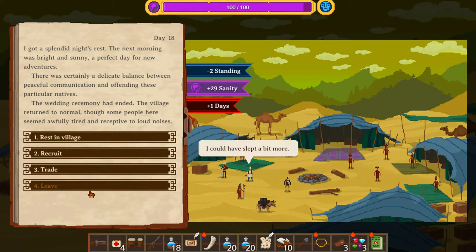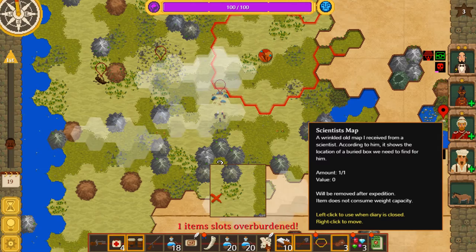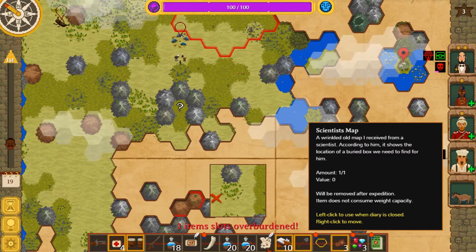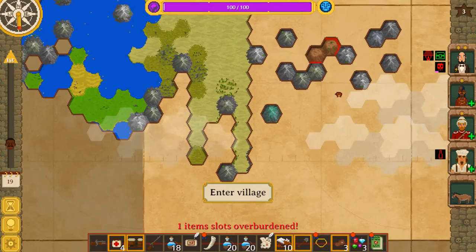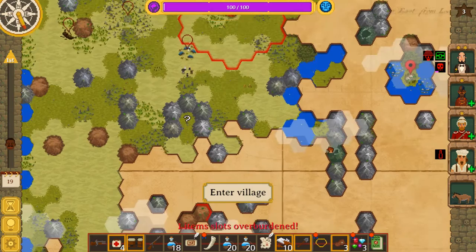The wedding ceremony had ended. The village returned to normal, though some people here seemed awfully tired and receptive to loud noises. That was interesting. So let us — first of all — actually do this. A mountain north of a cactus forest space with a lot of desert nearby. It's just a single mountain — I guess we can't really see what else is around it. It looks to me like we don't see that anywhere. If we're holding the map upside down, this would be kind of right. Well, I guess we'll just keep an eye out.